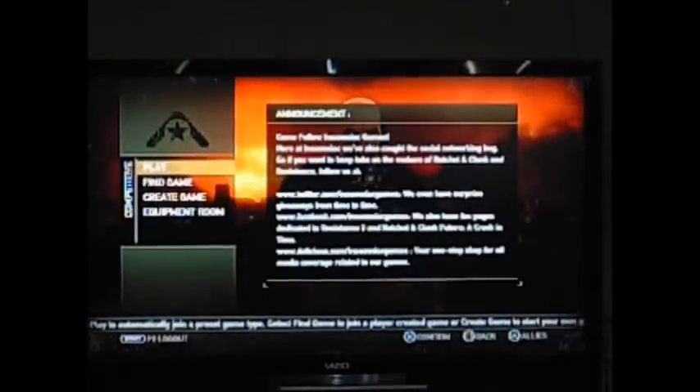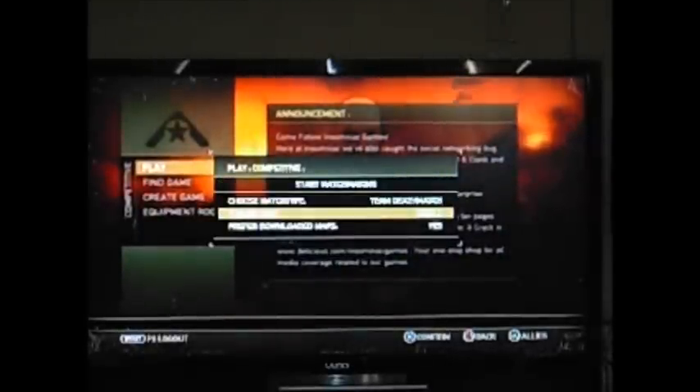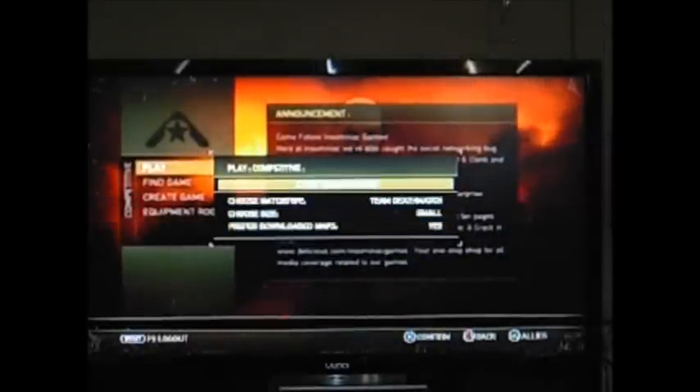We also have the 599 DLC with the small maps. You want to set it up as Team Deathmatch, small — yes. That'll reduce the likelihood that you'll get a bunch of randoms.